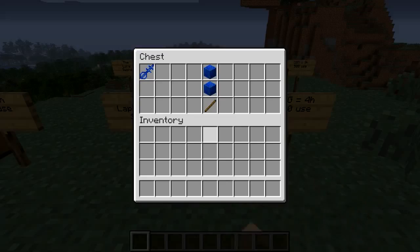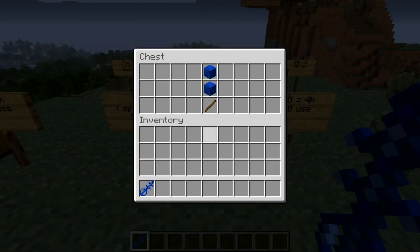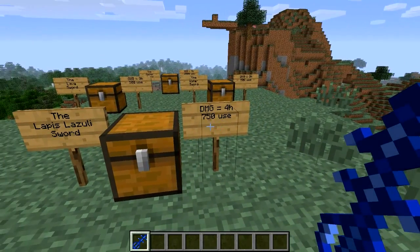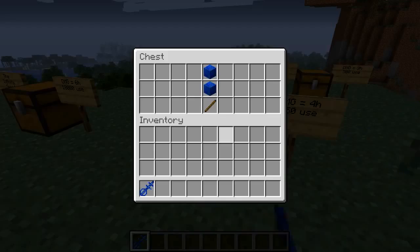The lapis lazuli sword — however you pronounce lazuli — requires two blocks of lapis and a stick. This does four hearts of damage and has 750 uses. It's a very interesting looking sword with a round handle — quite different from the others. Not bad.